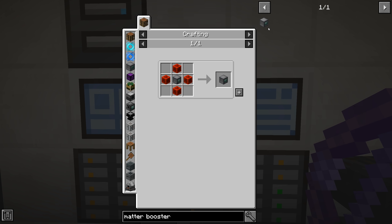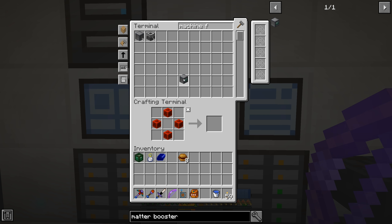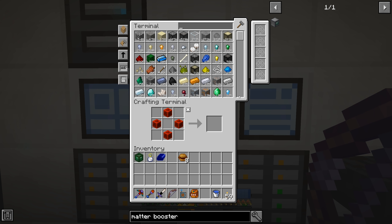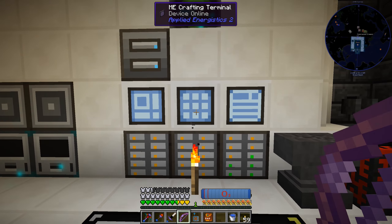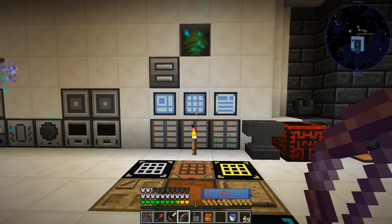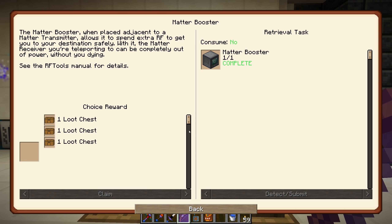Regardless of the matter receiver you're going to, the matter booster will provide power so you don't die - awesome! So matter booster - wait, what is this block here? A destination analyzer - okay, so I guess I need to make another destination analyzer. Now we have both. Click off the Applied Energistics screen for the quest update - there we go, we have that done.